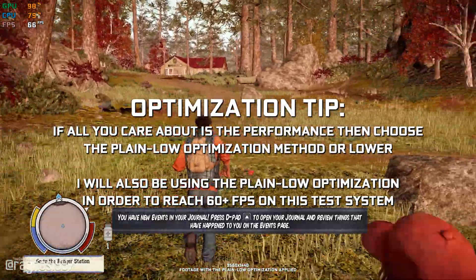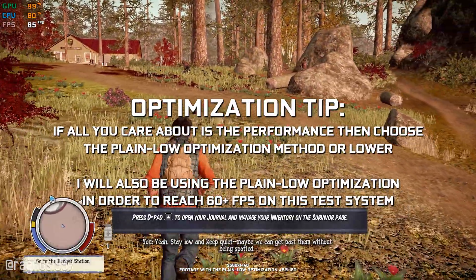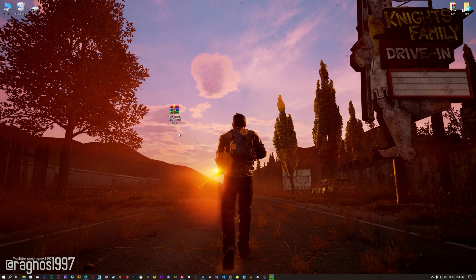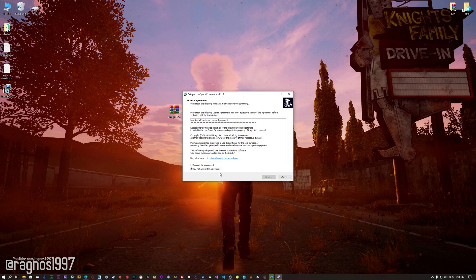This is not a typical benchmark video that will show you what it's like to play the game on certain hardware. This is a video that will show you how to improve the performance of the game. Before we proceed with the optimization process, you will need to download and install the Low Specs Experience. The download link can be found in the description of this video. Low Specs Experience is a game optimization tool that I developed that will allow you to optimize your favorite games for maximum performance.